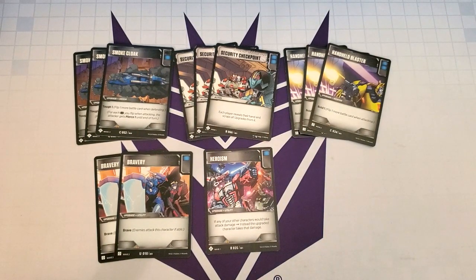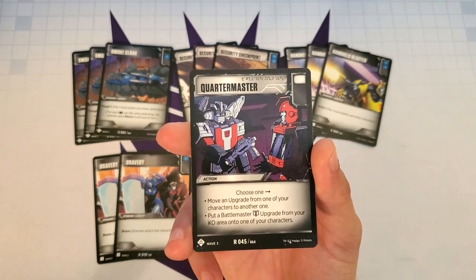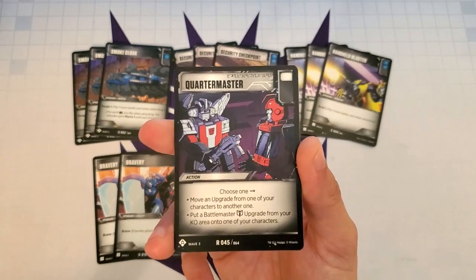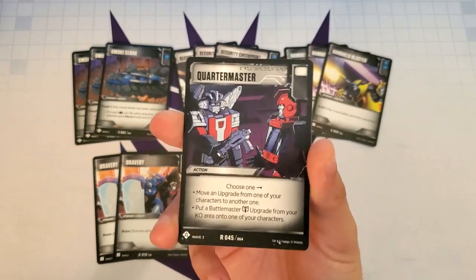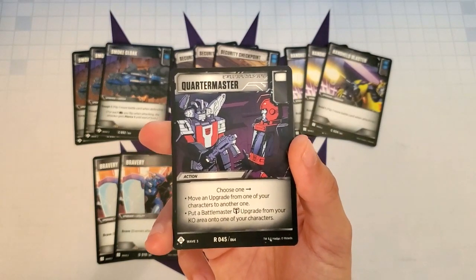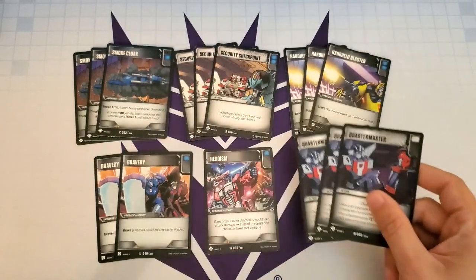The next card is pretty important to the deck — I can't say enough about the utility it adds. Because we have a Battle Master, we are playing Quartermaster. It's an action with a white icon that says choose one: move an upgrade from one of your characters to another, or put a Battle Master upgrade from your KO area onto one of your characters. Aimless is the focus of the deck and we want to make sure he stays on the table and is used as often as possible. We can move Aimless from one character to another to get multiple triggers from multiple attacks, or if he gets scrapped, we can go grab him and put him back on one of our characters. This is a three-of — no questions asked. Great card.